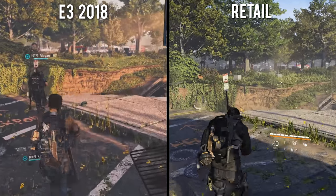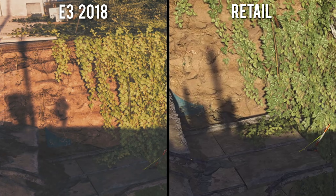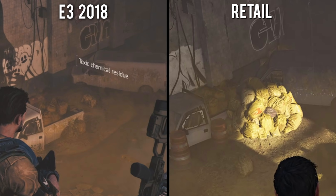The player then jogs over to a sinkhole and looks down at their friendly player below. You can clearly see the player's shadow being projected on the far side, and aside from a slight difference in time of day, this shadow casts in exactly the same way. The sinkhole itself also has a few added details, like some yellow biohazard bags and a few large traffic cones piled up in between the vehicles below.